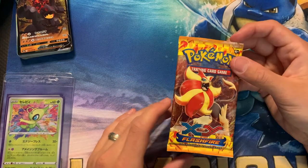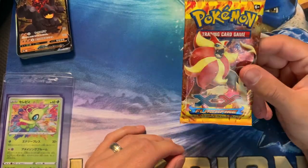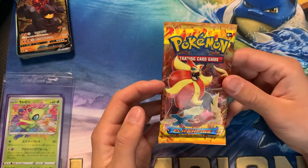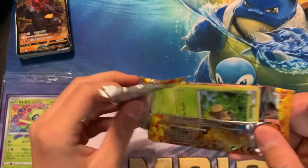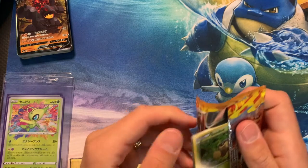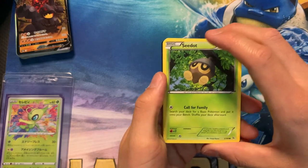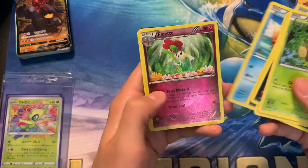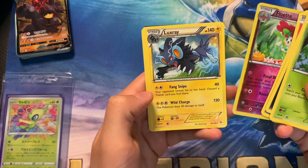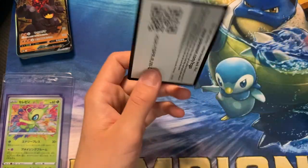Alright, so we have an XY Flash Fire pack. Feels like a heavy pack — that could mean there's something super awesome in it. We'll just have to find out. I think we lucked out on this one. We got more than we bargained for, so to speak. And don't worry, I'll include the code card no matter how sweet the pull is — either way it's something to add to your game if you're first to view this. Floette and a Luxray rare. Cool. Alright guys, I had a lot of fun opening all these packs. And there's your code card to add to your game. Good stuff guys, have fun.